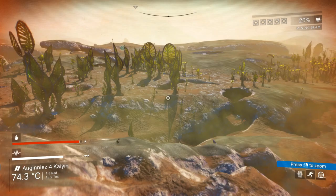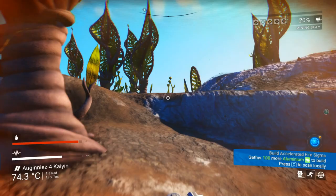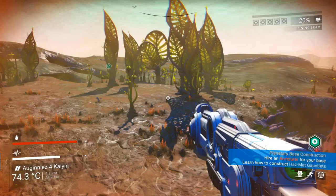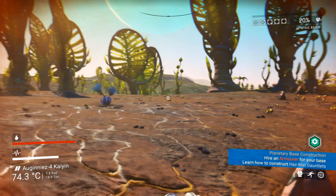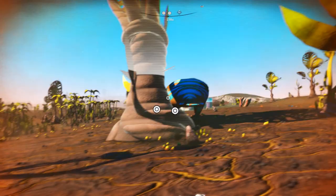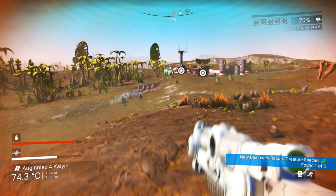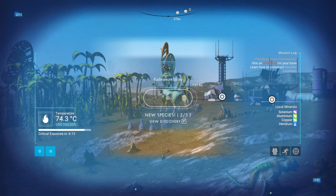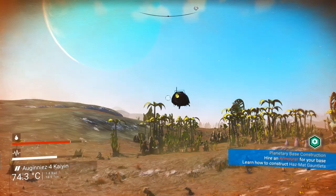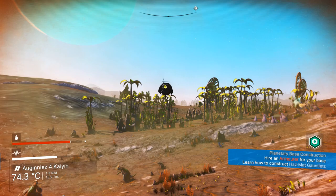Let's see where we find some animals — the scanner indicates life is in that direction. Hopefully it won't kill us. In the previous episode we had such big problems with all sorts of creatures trying to kill us — even robotic entities, the sentinels. Wow, what is this thing? It looks like a troleum. This place is actually full of life! We even have small puny creatures — oh, that is so cute.